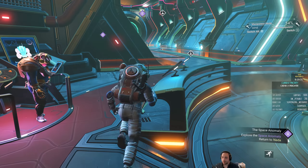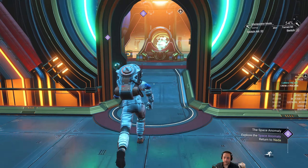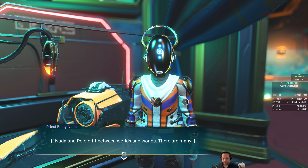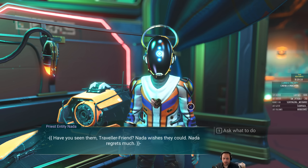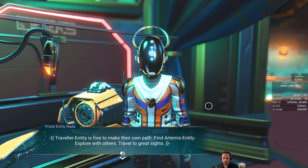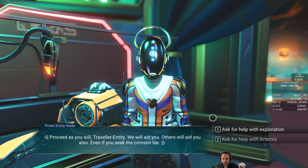Those are many of the upgrades you're going to get from the anomaly. Back to Nada — Nada and Polo drift between worlds and worlds. Entity is free to make their own path: find Artemis Entity, explore with others, travel to great sites. Proceed as you will, traveler — we will aid you, others will aid you also, even if you seek the Crimson Lair. Taking a look at the log: the primary missions are investigating a space anomaly, the Atlas path, and searching for Artemis. There are also exploration guides for surveying the planet and solar system, recovering more information from the base computer, and installing the Advanced Mining Laser.